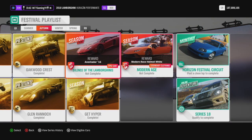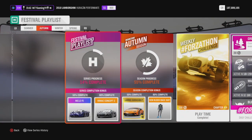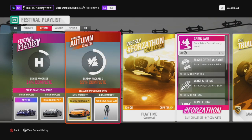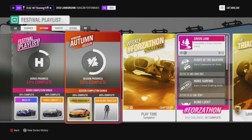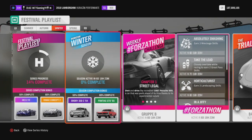I'll probably end up doing the other two challenges in the future as well — one could win me the Maserati MC12 Forza Edition, and the other is a Rimac. The main thing was getting the Lamborghini Huracan Performante. If you don't win it this week — today is literally the first day I'm posting this — it's going to be very hard to get unless you have a friend with an extra one. Those are all the events I completed; you can do whatever ones you want.